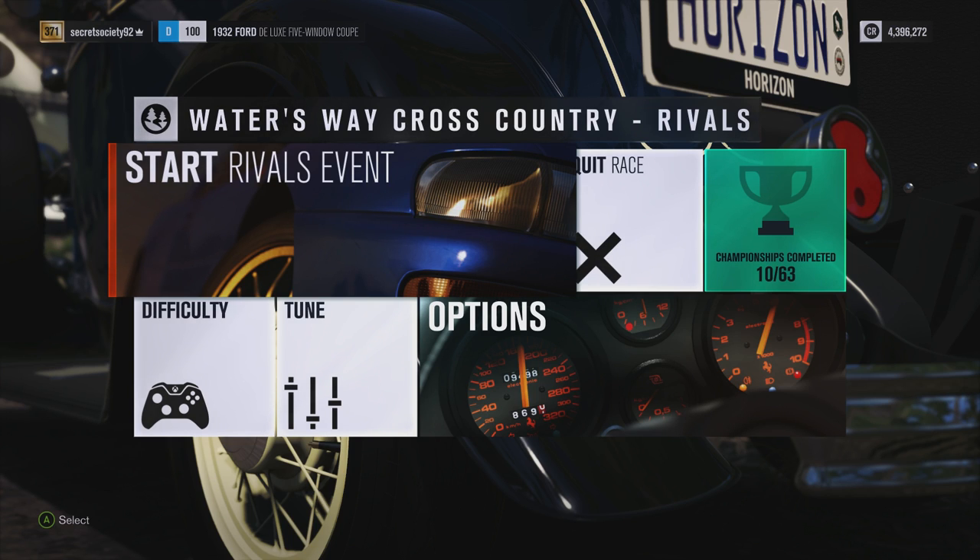Welcome everybody to Forza Horizon 3 and today we are doing a challenge. I'm going to see whether or not this stock 1932 Ford Deluxe 5 Window Coupe can beat an upgraded 1972 Reliant Supervan 3 on the Extreme Off-Road Silly Build course.